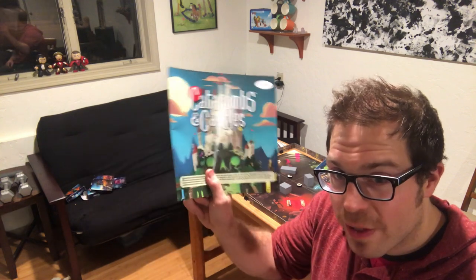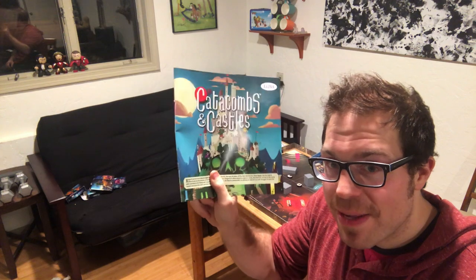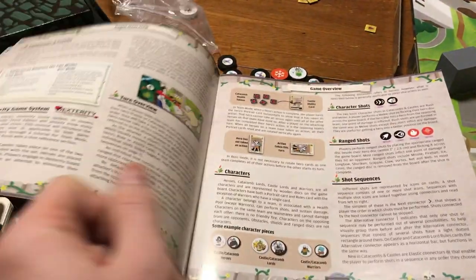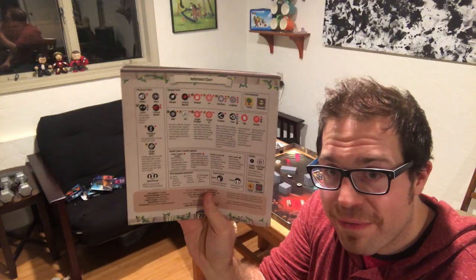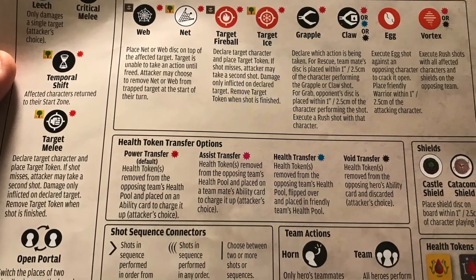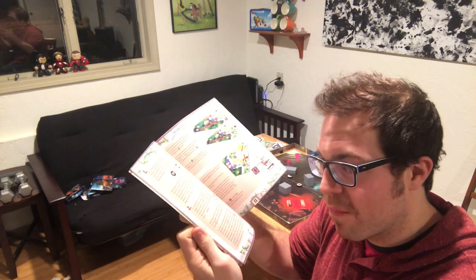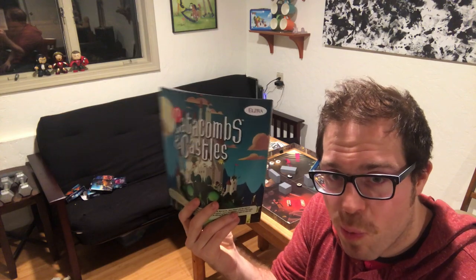One of my complaints about the original Catacombs was that the rulebook was really hard to navigate if you wanted to find a specific rule. I'm happy to say that in Catacombs and Castles, they have managed to learn from their mistakes — this rulebook is much more clear, concise, and compact, giving you a rules reference of all the shots in the game and more or less what they do. So good on you, Elzra, for getting much better at writing rulebooks.